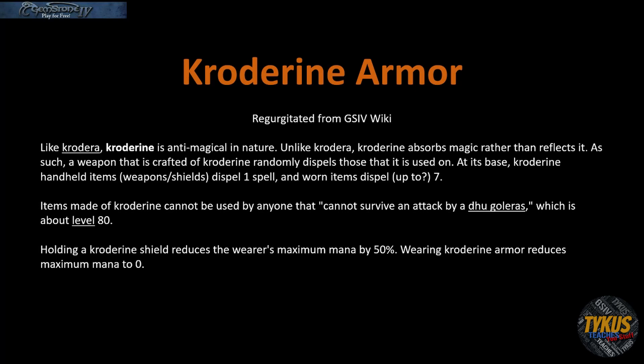What you see here is the definition of Crotarine as regurgitated from the wiki. The big things here are: Crotarine is magical and anti-magical in nature, and Crotarine absorbs magic rather than reflects it. Items made of Crotarine cannot be used by anyone that cannot survive an attack by a Dew Galoris, which is about level 80. From my own experience it is level 80 — I got Crotarine at level 78 and could not use it for two more levels, and somebody else had to hold it for me.